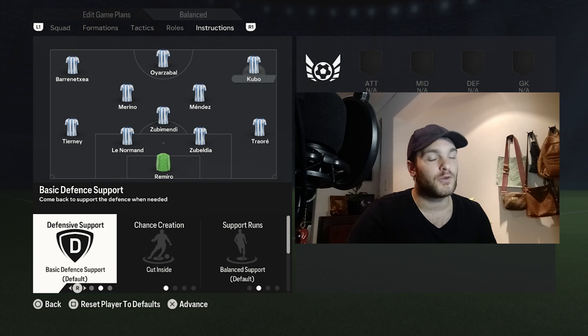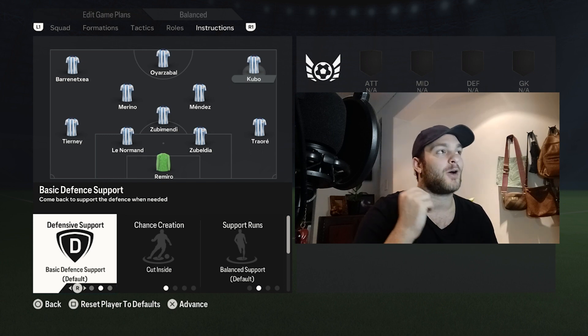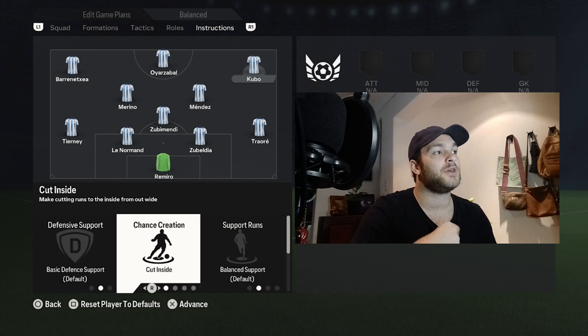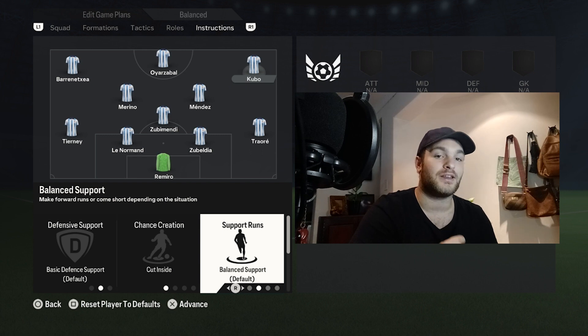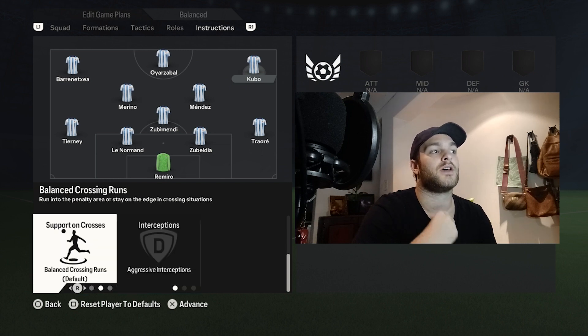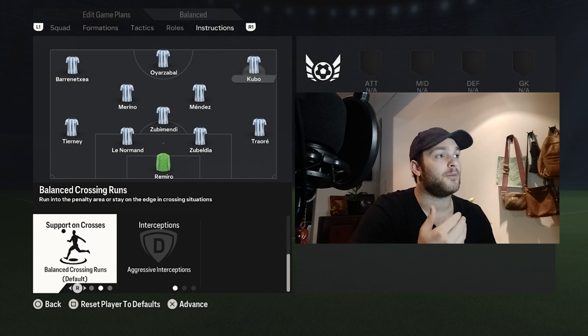On the right-hand side, Takefusa Kubo has a basic defensive support setting — not always tracking back with Traore because he'll sometimes be the outlet ball. He very much takes up a striker role, and with Oyarzabal's instructions he vacates that area, allowing Kubo to attack centrally. He's set to cut inside and take shots on for himself, which also lets him take up that striker role. His support runs are set to balanced — sometimes getting in behind with lung-busting runs, other times acting as a target man or coming short to link up with the striker or midfield. Interceptions are aggressive, and support on crosses is balanced.